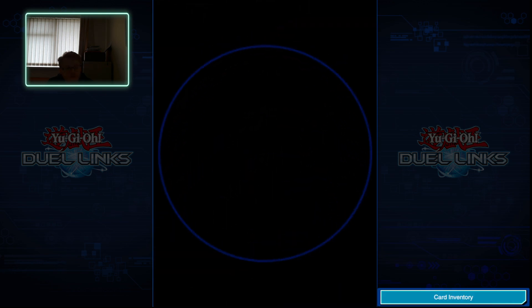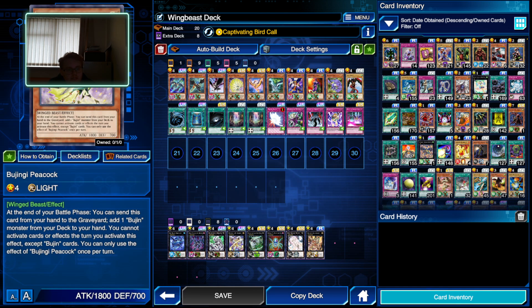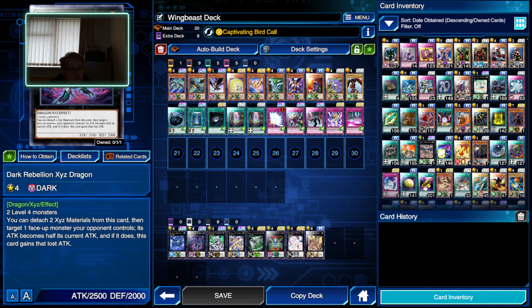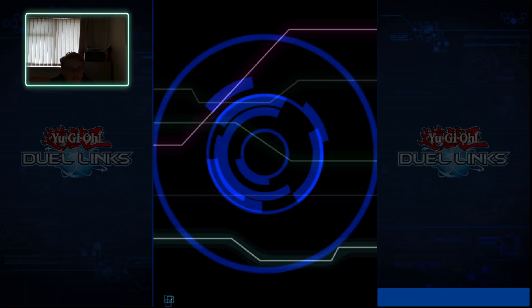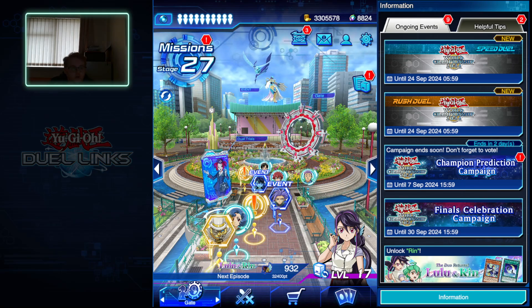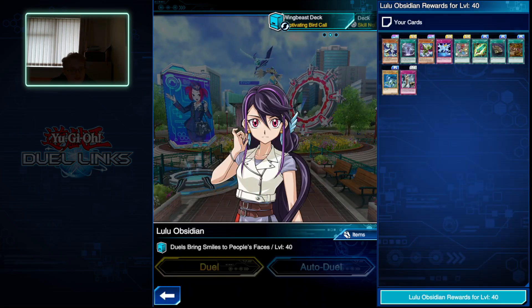The deck I've been using is pretty much just a whole lot of high level, high attack power monsters - beat sticks - to get as much damage in as possible. With the exception of DD Crow, which is a hand trap and has been very useful. And then powerful spells and traps to deal with our opponent, plus a decent selection of generic rank 4s.